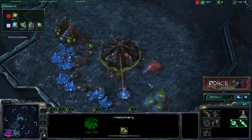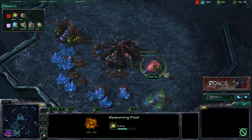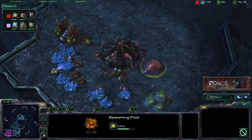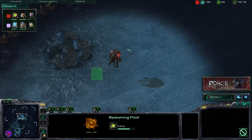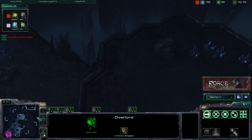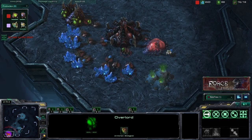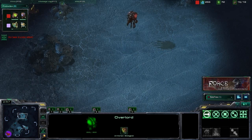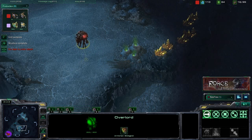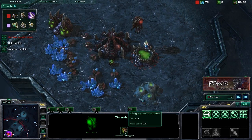As for the opening build order, pretty standard stuff here — starting off with a 14 extractor, then getting a 13 spawning pool. This is going to allow us to research the speed upgrade, the metabolic boost, as soon as that spawning pool is done. Moving out with our first two overlords, we're going to be trying to clamp down on our opponent's base, allowing for additional early, mid, and late-game scouting. On these two-player maps, send those first two overlords to either corner of your opponent's base — it's going to be very beneficial.